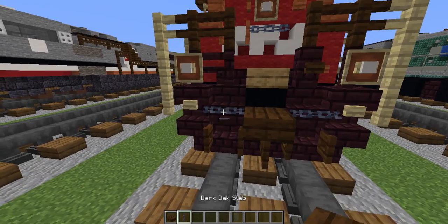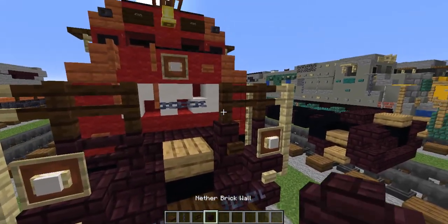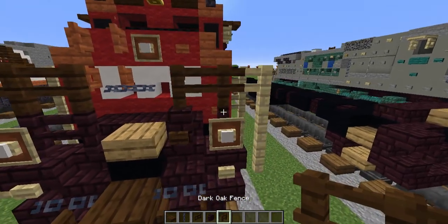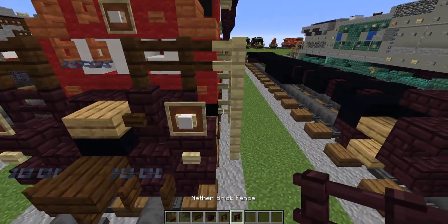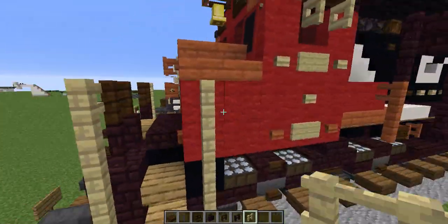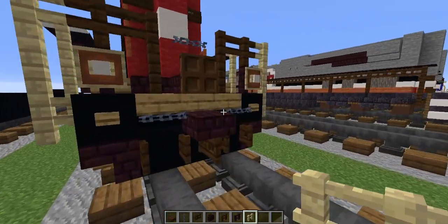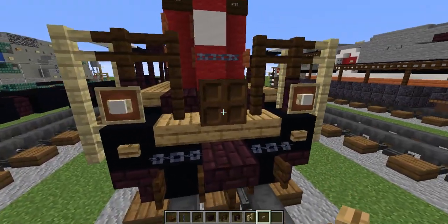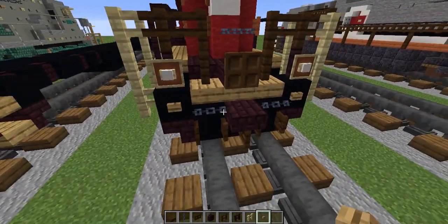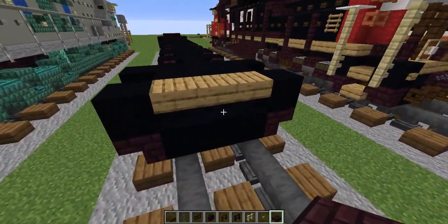Now let's grab the dark oak slab, chain, dark oak fence, nether brick wall, dark oak fence, nether brick fence, birch fence, oak button, and nether brick slab. We're going to need all of these for the next steps.